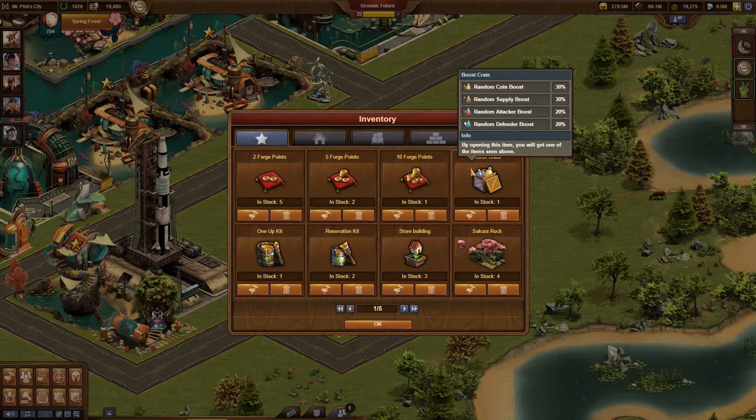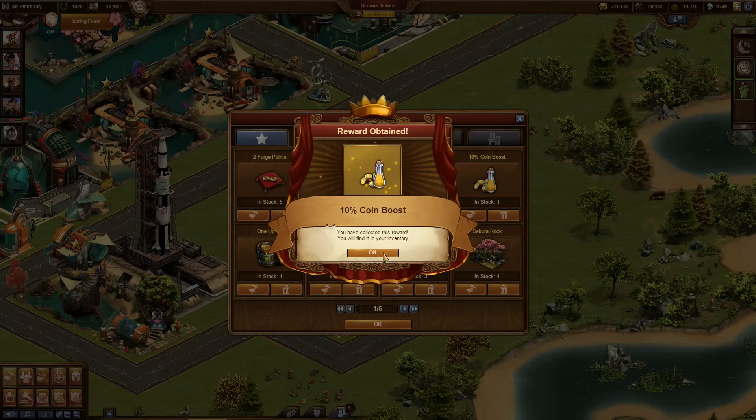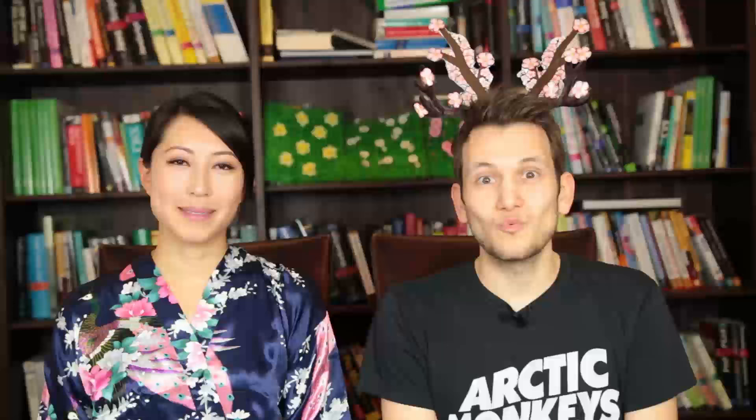And the best thing — except for the attack boost — you can stack multiples of these items and get even bigger effects. You can get these items by opening a boost crate, which is a new item you can get from the silver chest in the spring event. Open the boost crate in your inventory to see which random boost item you got, then directly activate these boosts in the new boost overview window.